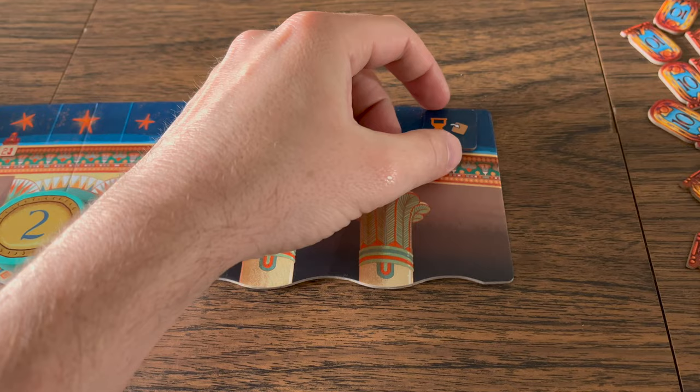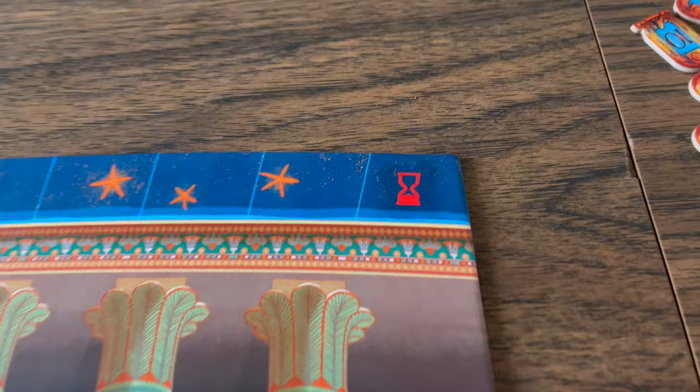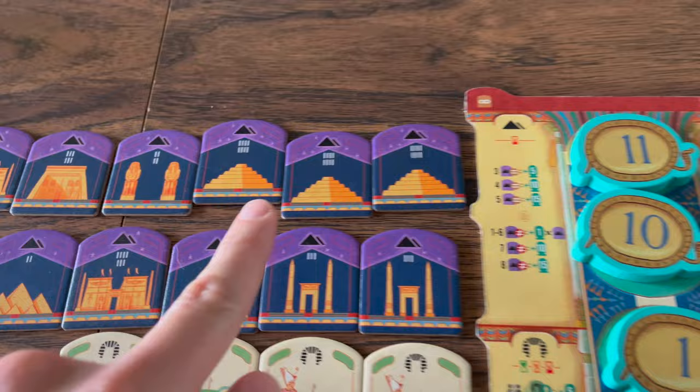A new round will reset the sunboat and players will flip over their sun discs to use to bid again for the next round. The epic counter is flipped over to its second side for the second round and it's discarded after the second round to reveal the third round.